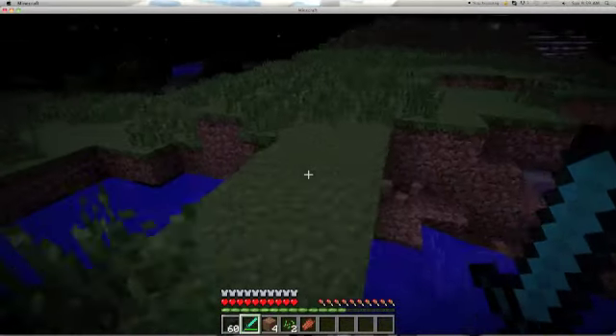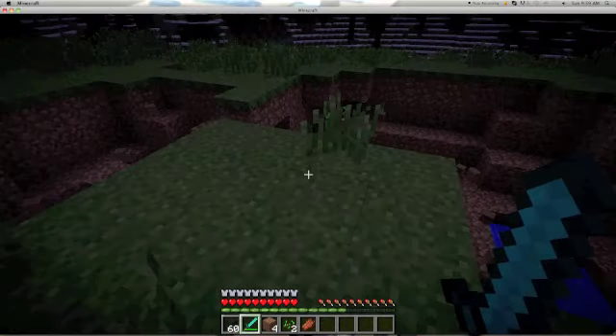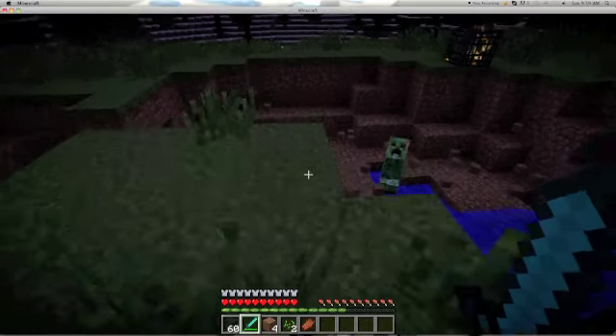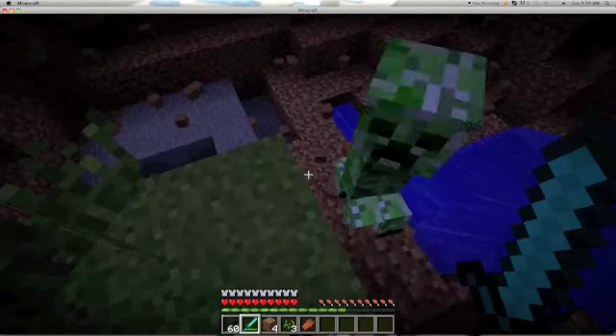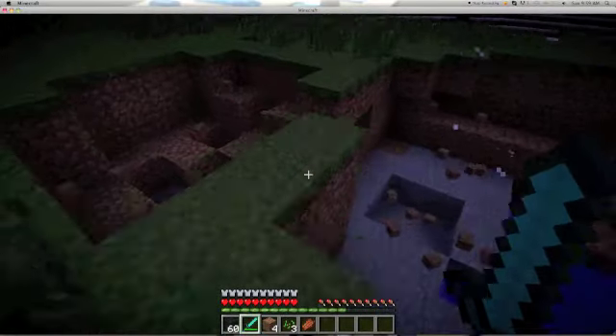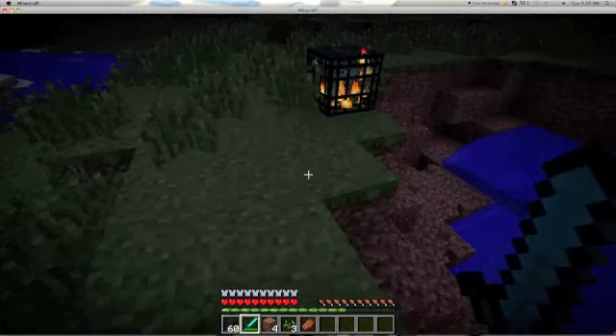Oh yeah, I forgot to tell you the skeleton burns in light — so that's one of its weaknesses. But this one, the creeper, doesn't burn in light. And it's silent — except for the explosion, when it walks it doesn't make a noise or anything, so it's very sneaky. And they're not rare at all.